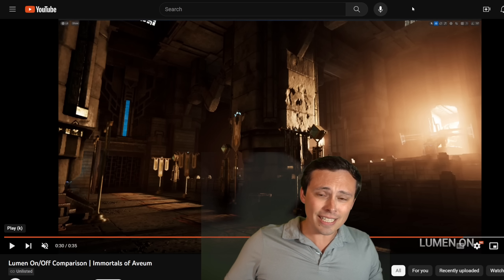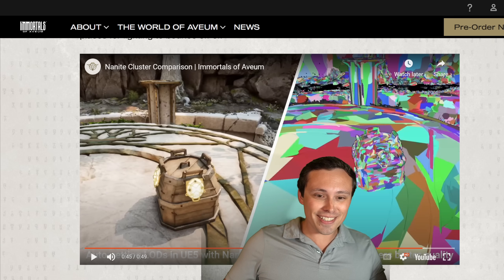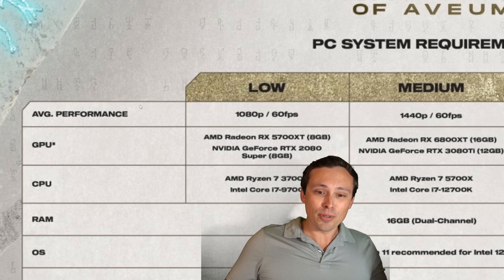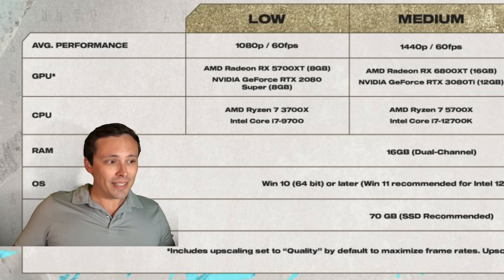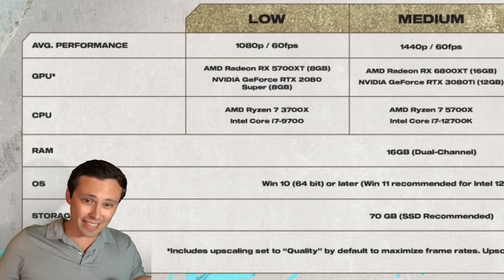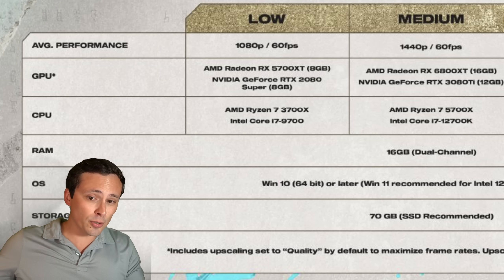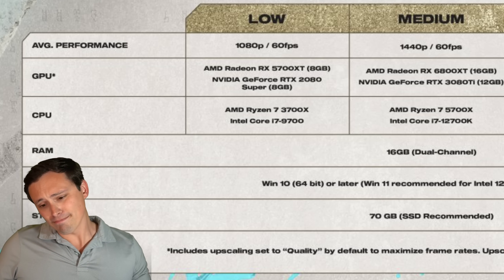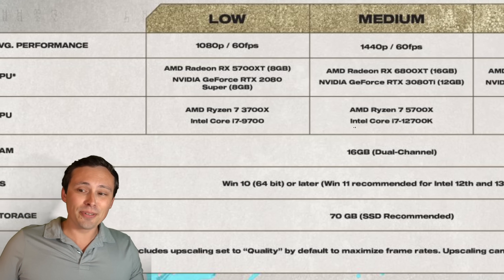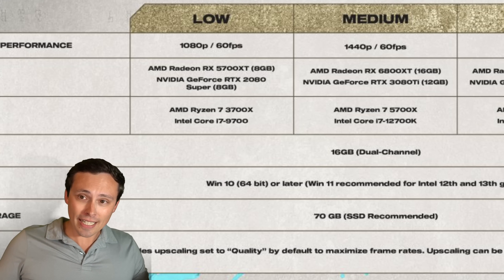The Lumen lighting system gives you nice bounce lighting with a lot less work of baking it in, without the downsides of baked lighting being less dynamic. But I'm curious what you guys think about the overall performance hits — where you need to upscale at 1080p, rendering lower than 1080p with upscaling to hit a 1080p 60fps target on something like a 2080 Super. That's something to think about.